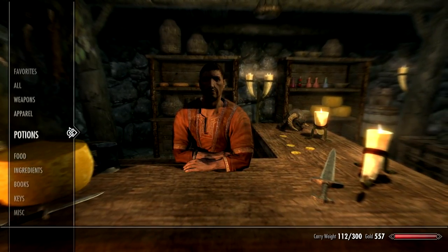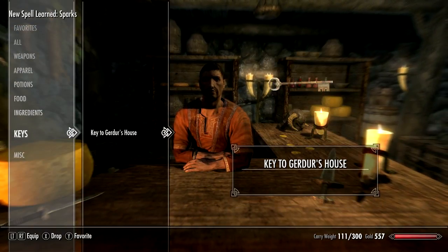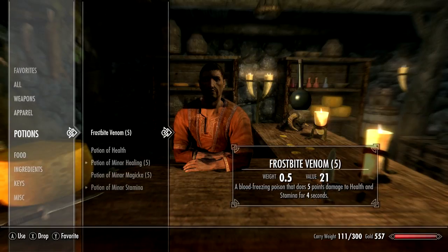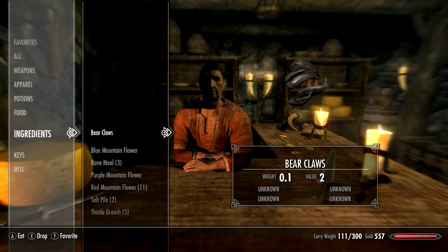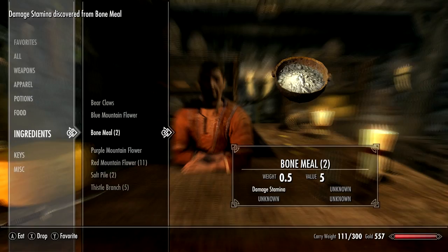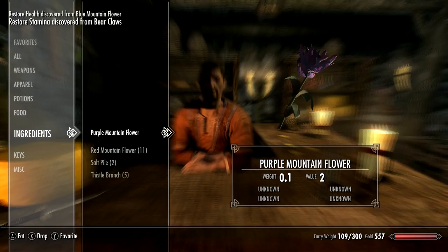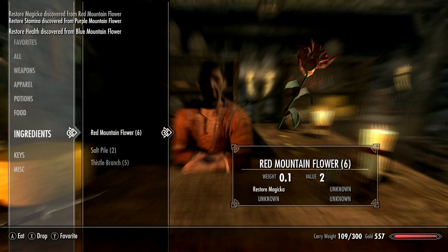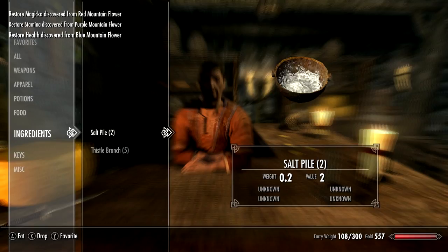Let's see what we got here, we'll use this. Actually with your ingredients, if you eat them you'll learn one of these four unknown effects. So eat one — showed up, damaged stamina is one of them. So I'm going to go ahead and eat all these, what I need to. Let's go ahead and eat these real quick.